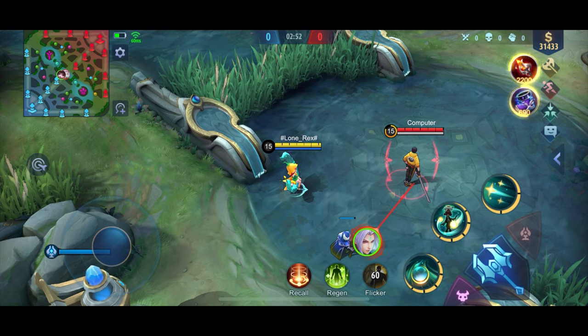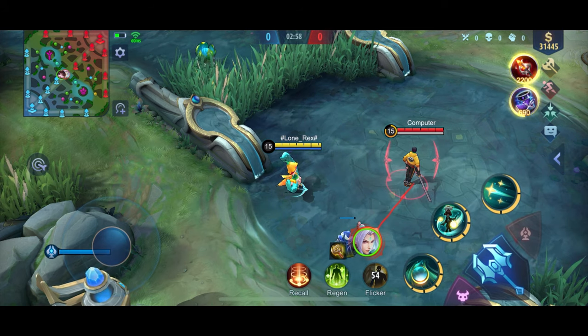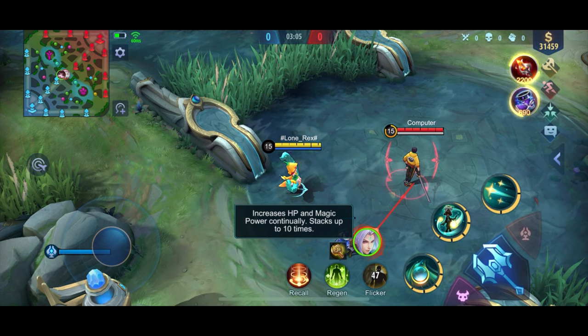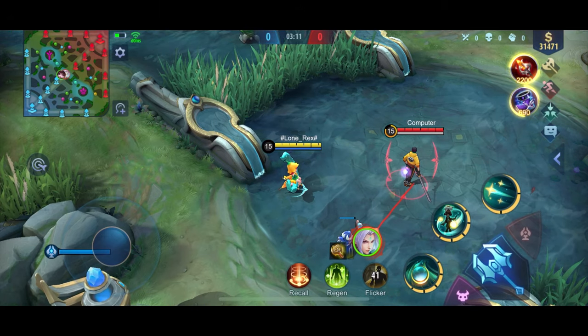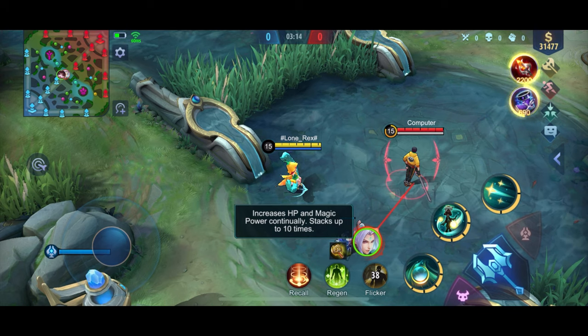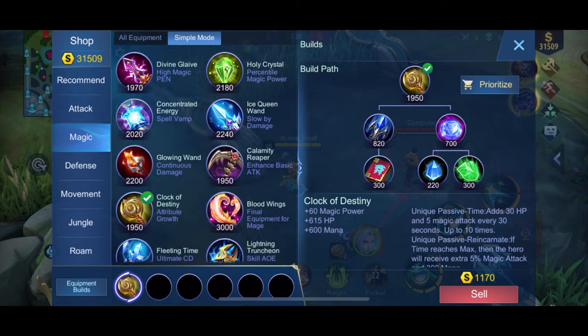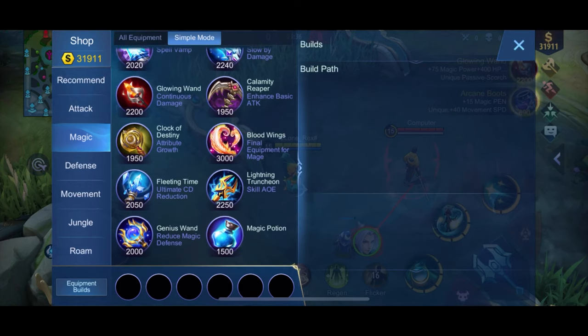This item is kind of useful for some heroes, but I don't usually use it a lot because you have to wait for the passive to pop up. You must wait 30 seconds in-game to get this passive — it only grants a little bit of HP and a little bit of magic attack each time. Also, when you sell the item, the passive stacks will no longer be shown. It's still a first pick item, though.